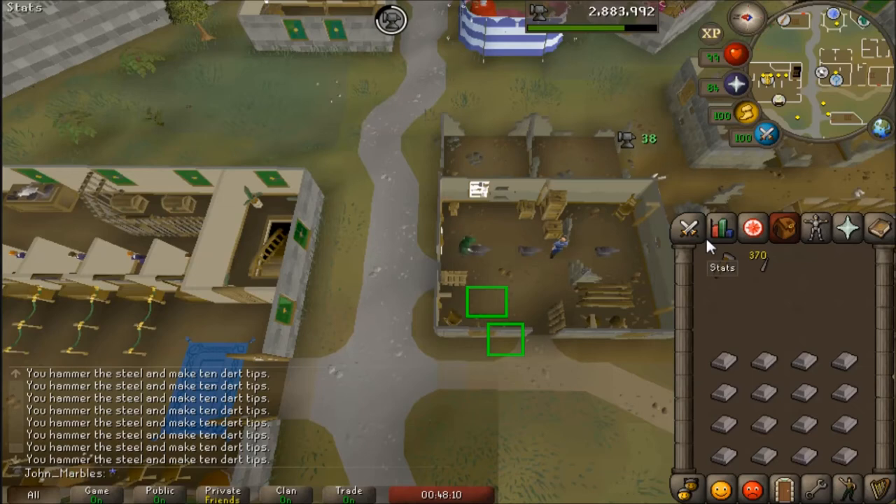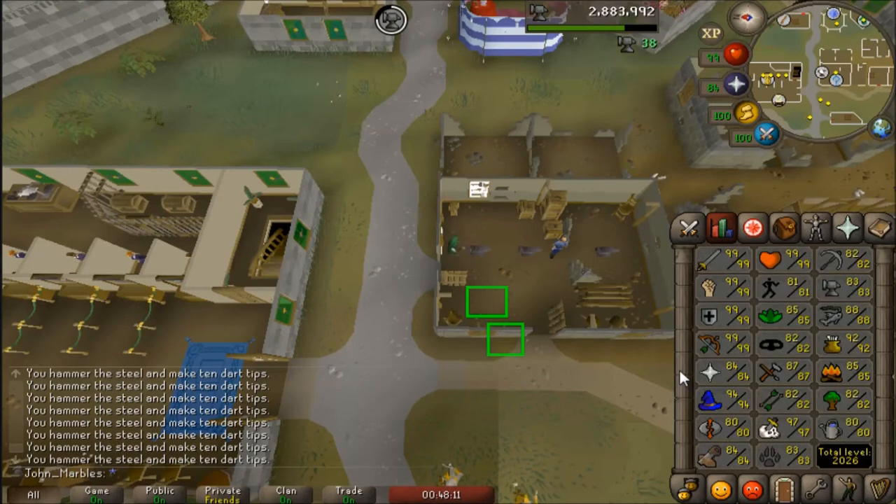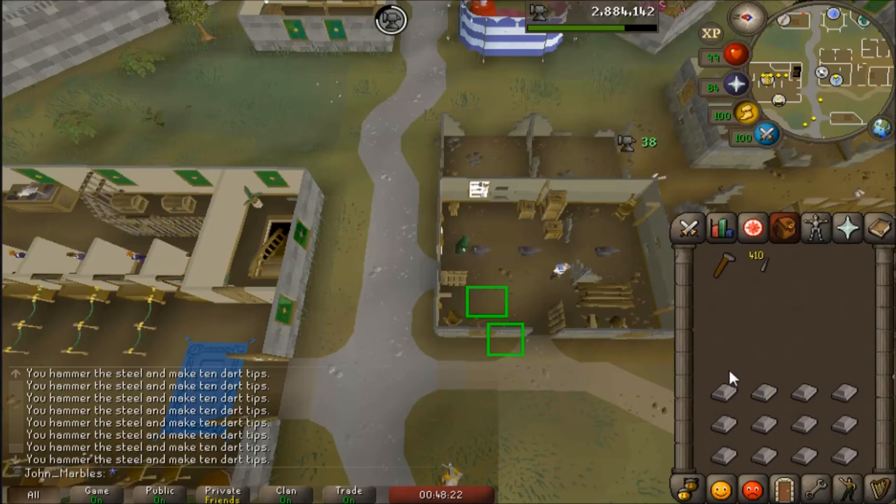Such quick XP for fletching — it kind of makes up for how slow it is to make the darts. I just don't need the money and I'm not going to sit there and smelt cannonballs with all these. I've been playing some games with friends, so having this run in the background is not too bad.